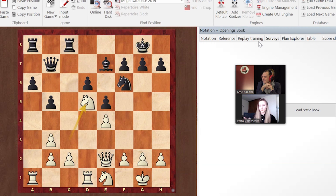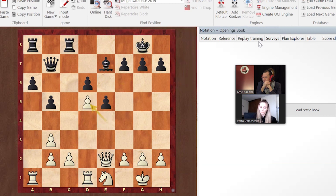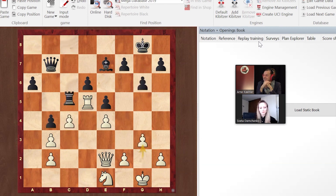Knight d5 happened and there was a trade. Taking with the pawn here would defeat the whole purpose of fighting for that d5 square, so of course she takes with the rook. Finally the doubling happened and more trades — this is what you've been wanting the whole time. The next important moment: Rook c5. The next question is — do you think you should take the rook or not trade the rooks? What do you think is best?